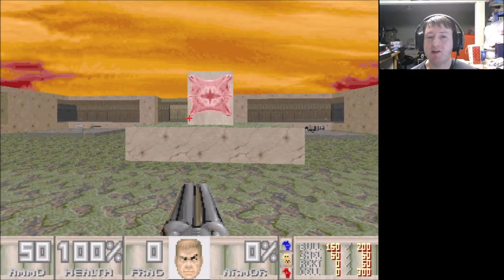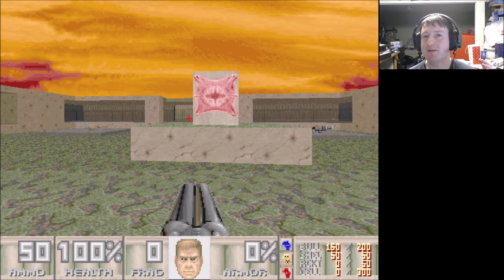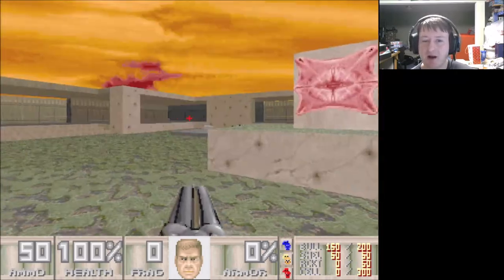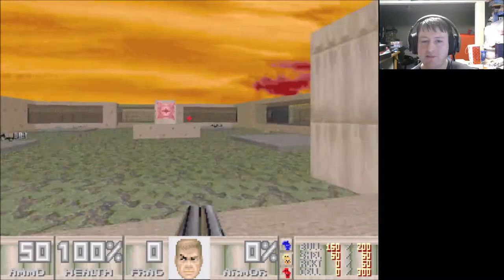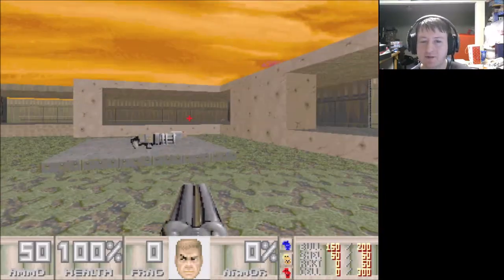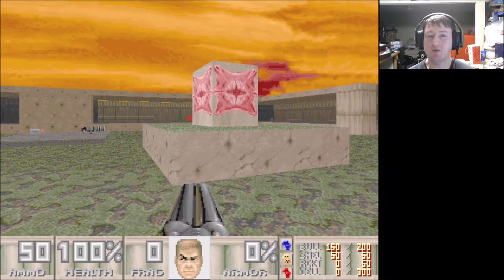Spawn frags are a major part of Doom 2 deathmatch. I know this is frowned upon in newer games and people consider it very cheesy, but in Doom 2 that's what adds the pressure and survival element — being able to survive spawns and also pressuring your opponent's spawns. This is a major part of Dwango 5 Map 7. It is kind of a big box with one spawn in each of the four corners, one spawn in the center, and one spawn in the back exit. So five out of the six spawns are in this arena. I want to be in the middle when my opponent spawns.